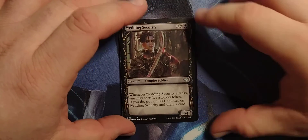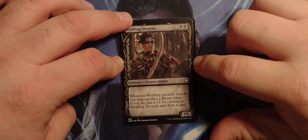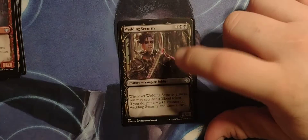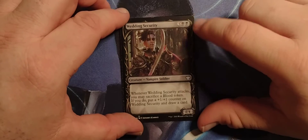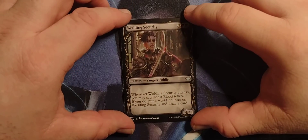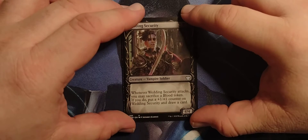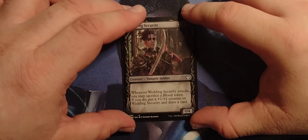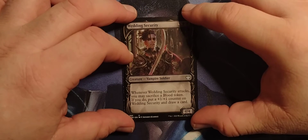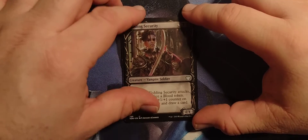Wedding Security — in the showcase art. This one is number 300, this one's 299. 3 black black Vampire Soldier, 4-4. Whenever Wedding Security attacks, you may sacrifice a blood token. If you do, put a +1/+1 counter on Wedding Security and draw a card.